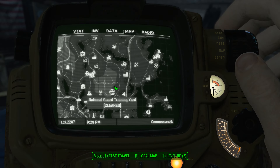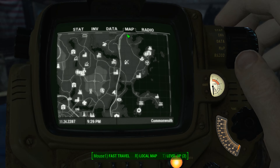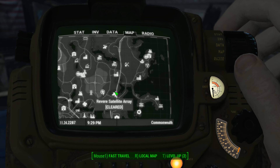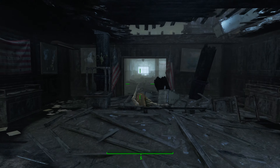You're going to find the National Guard Training Yard on the northeastern side of the map. Here's our map edge right here — follow the highway down until you get to this little body of water, and you start to see the Revere Satellite Array. Once you can see this icon on your map, head towards it and head west, and you'll see the icon for the National Guard Training Yard.